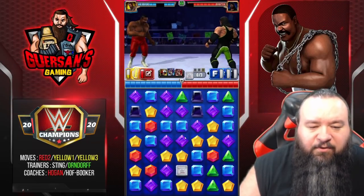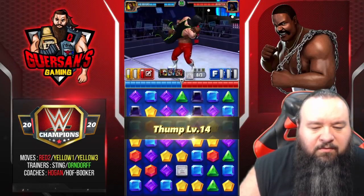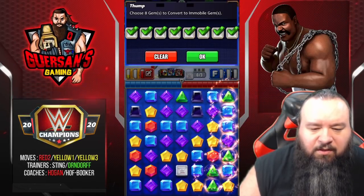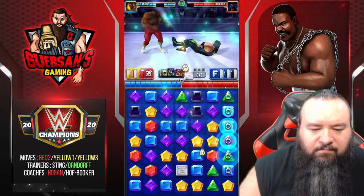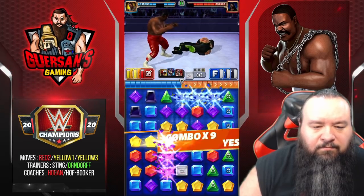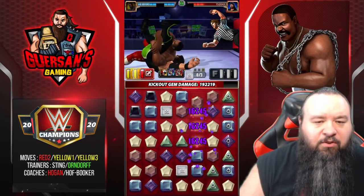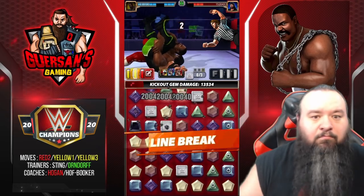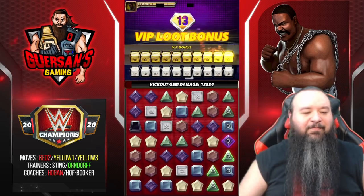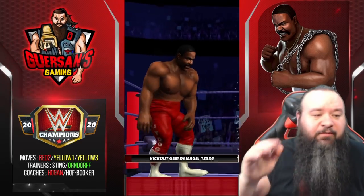We're missing two reds — I don't have any red on the board, so let's put those here. Just matching gems I did 240,000 damage. I mean, I did nothing — I just matched gems and did 240,000.